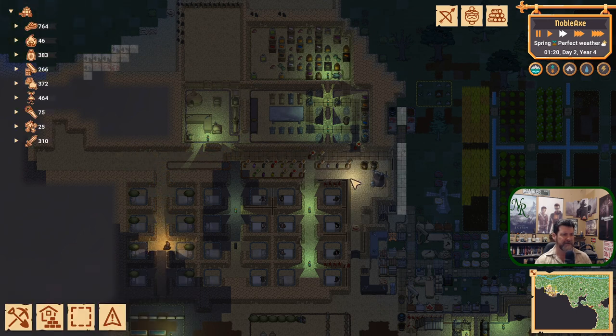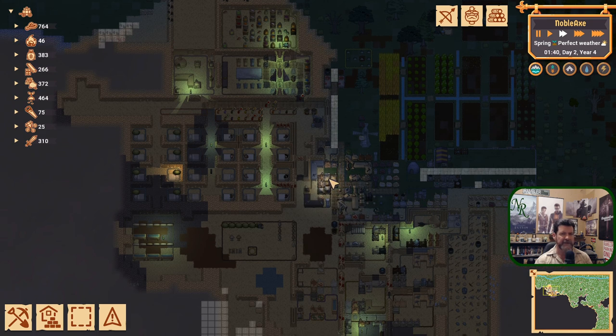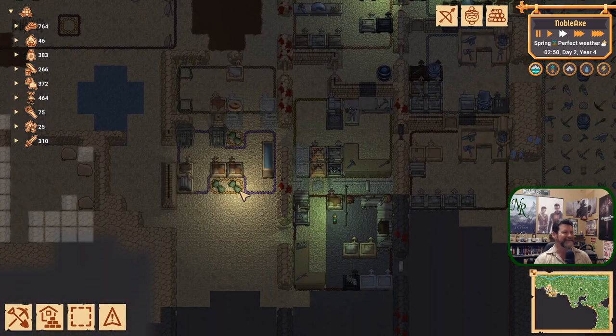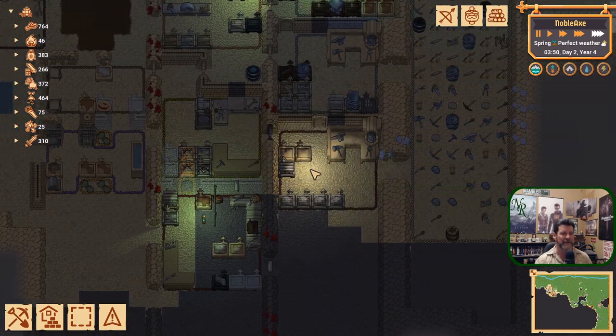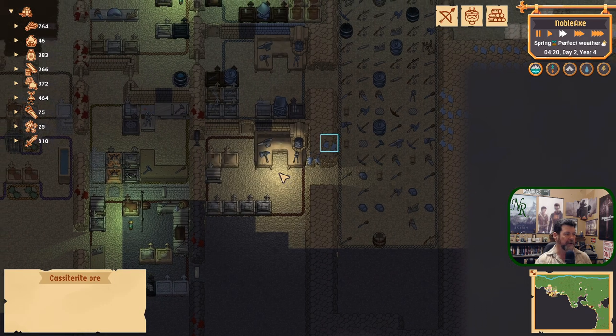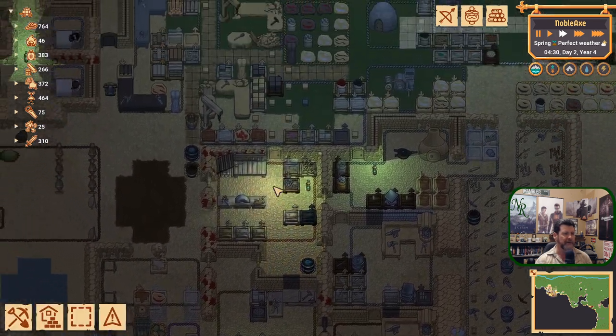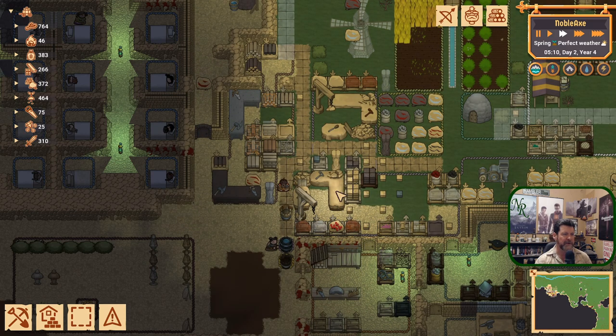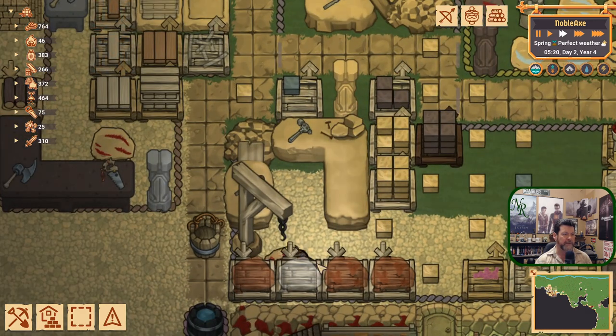We're still sitting in the 700s for food. The next immigration wave is actually tomorrow — day three — and we've gone from day 40 to day two just while I was sitting here talking. Let's think about putting on two or three more cooks and making that a higher priority.